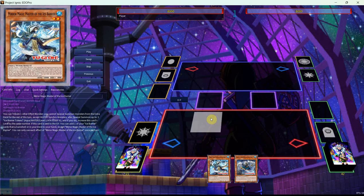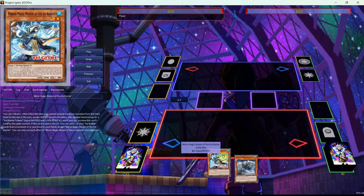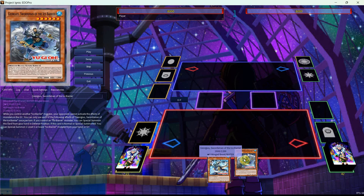You can only use each effect of Mirror Magic once per turn. A really nice card that's able to generate tokens and get you into more Synchro plays, and being able to tribute off any other effect monster is really nice. Next we have Georgis, or Gorgeous — whatever you want to call him. He's a level six Water Monster, Winged Beast Tuner. While you control another Ice Barrier monster, your opponent cannot activate the effects of monsters in the graveyard. You can only use each of the following effects of Georgis once per turn. If you control an Ice Barrier monster, you can special summon this card from your hand in defense position. If this card is normal or special summoned, you can special summon one level five or lower Ice Barrier monster from your hand or graveyard.